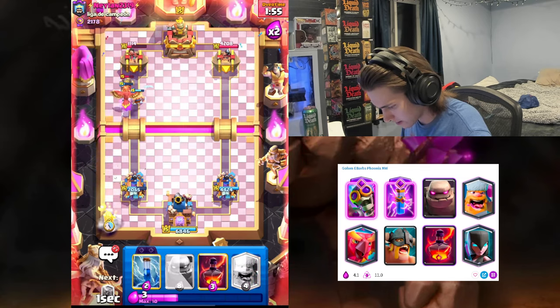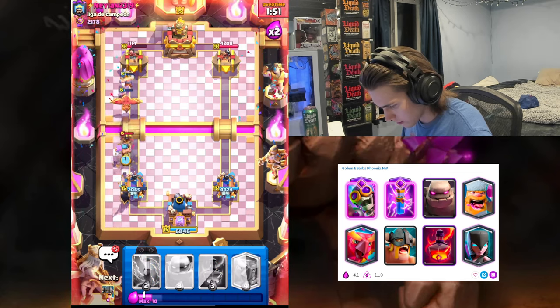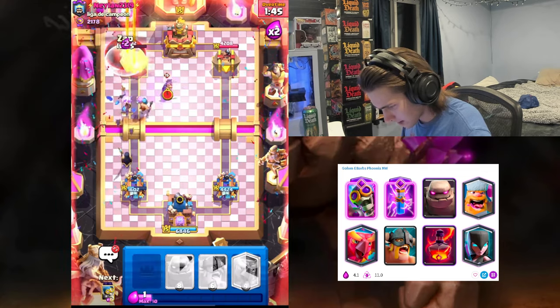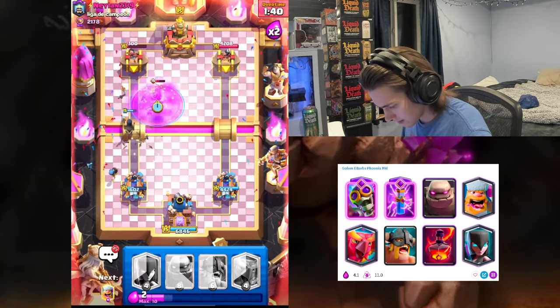All right, let's get Lumberjack here. Yo — E-Barb on the tower, E-Barb got a hit, let's go! All right, let's just go Void — let's also zap the Firecracker too, it'll get more damage. 300 damage — that is definitely the Zap/Arrow/Void range right there, so this is huge.